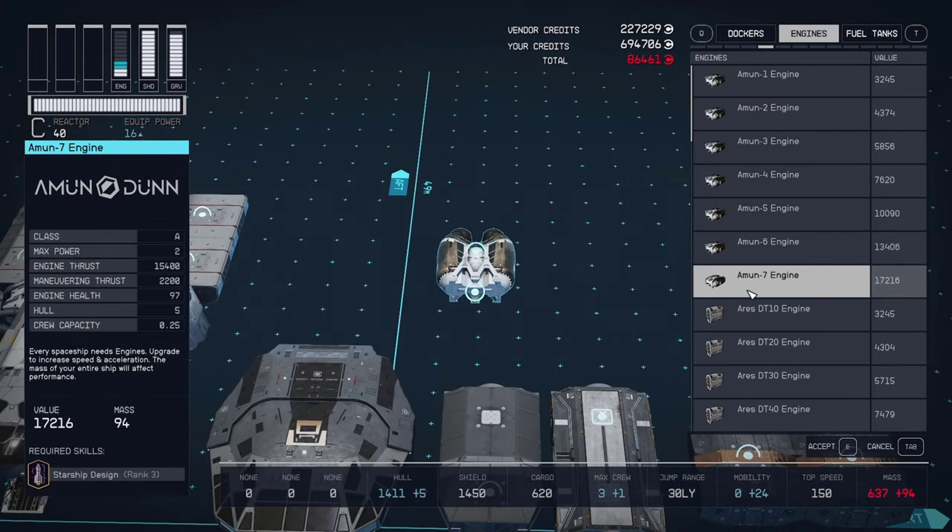Take the Deimos braking engines and attach them to the front of the landing gears on each side — this gives the ship that engine intake look. Now take the Wing A modules and mount them on the top set of hook points on either side of the ship. Make sure the wing is mounted back slightly so it covers the drive and the engine. Now let's mount the Wing E modules. Take the first one, flip it, and mount it on the back landing gear. Take the second wing, flip it, select the next variant, and mount it. You'll notice that the larger parts of each piece will match up. Now do the same for the other side, mirroring what we did.